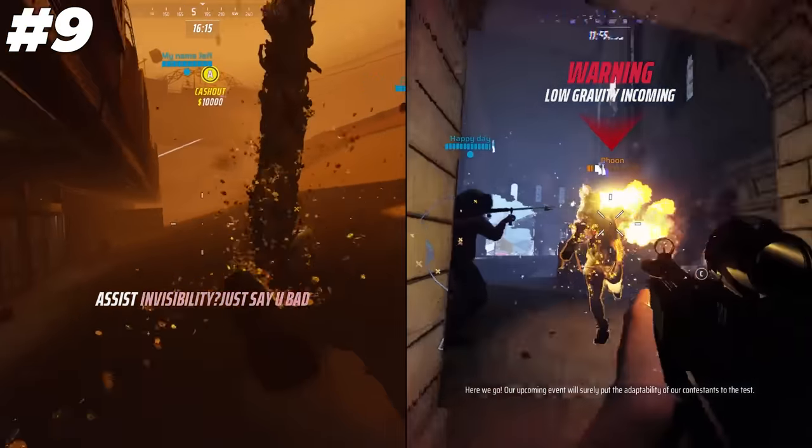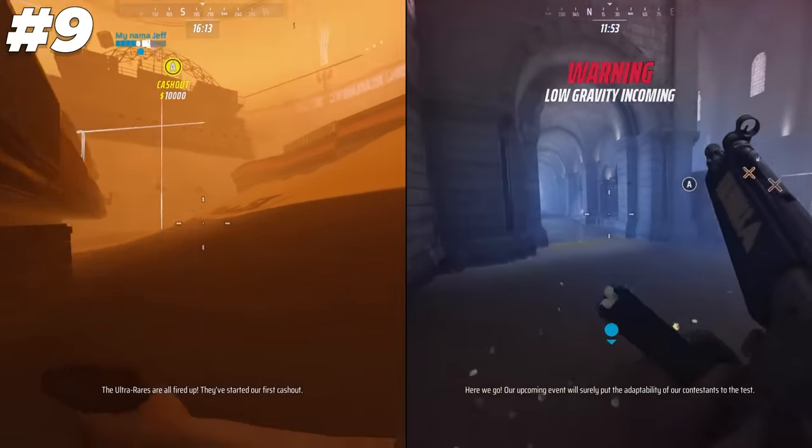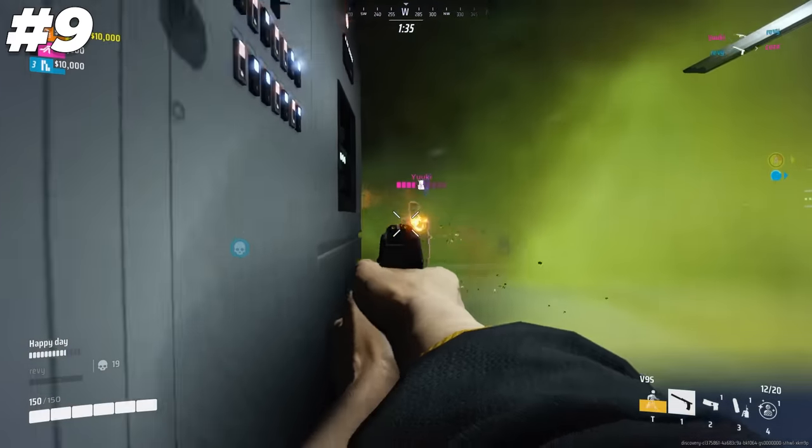The V9S and the XP54 have incredibly high accuracy when hip-firing up to 10 meters away, so there's no reason to aim down sights when you are this close.